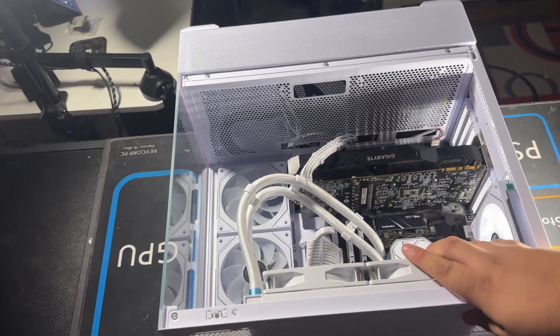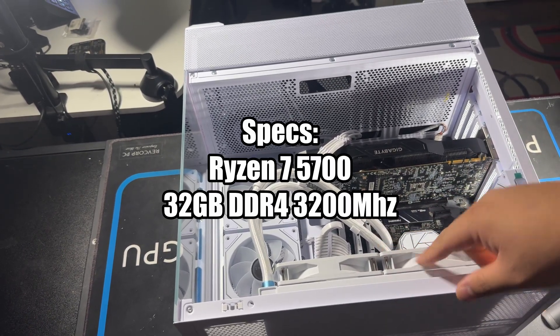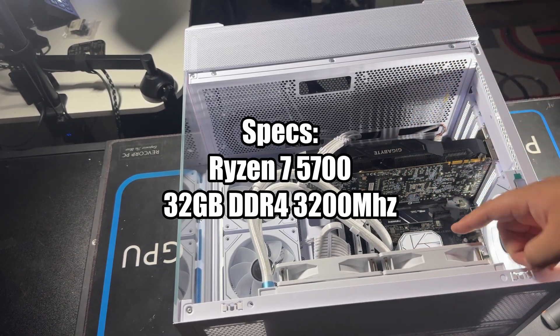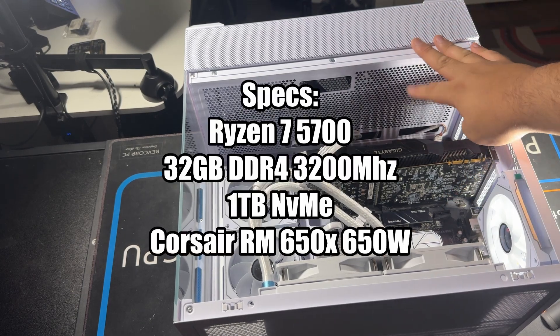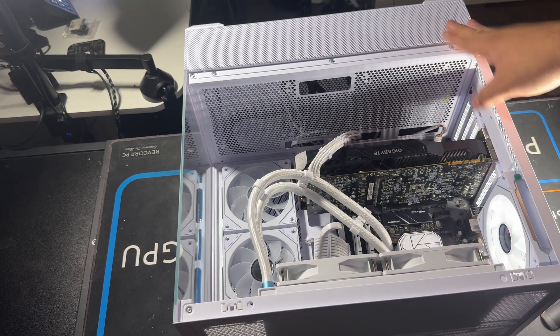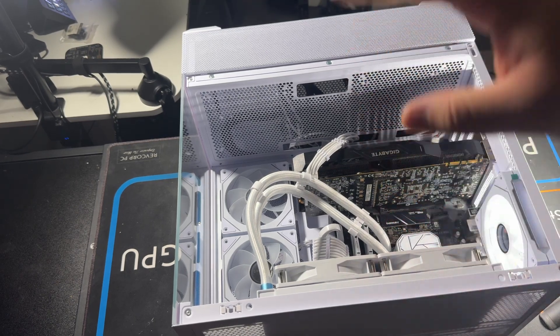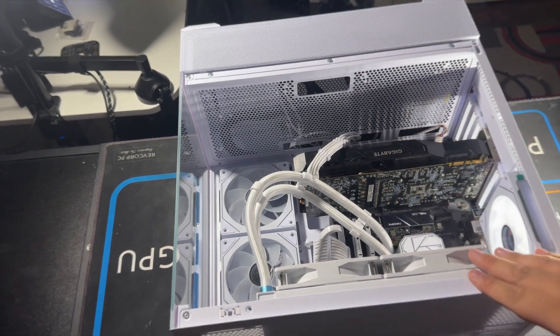The specs that I'm running on this system: Ryzen 7 5700, 32GB of DDR4 RAM at 3200MHz, 1TB NVMe, and a 650W Corsair fully modular power supply. Let me get it hooked up to my capture card and I'll see you guys once I'm there.